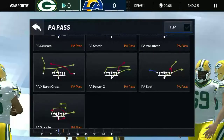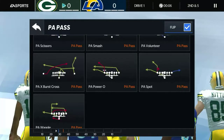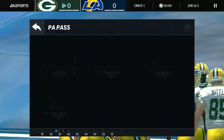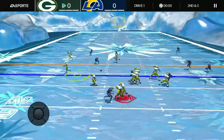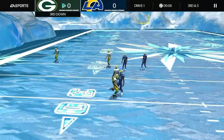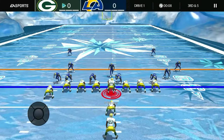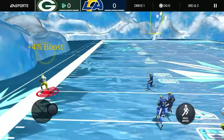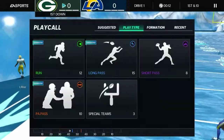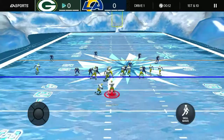There's PA Power O or PA Spot — both are great. I personally prefer PA Power O. You're gonna flip it once you get to this side of the field, and usually this guy gets wide open. That was a terrible throw — we'll try this again — but usually Jerry Rice here will get wide open, and usually that can be a touchdown right off the bat.